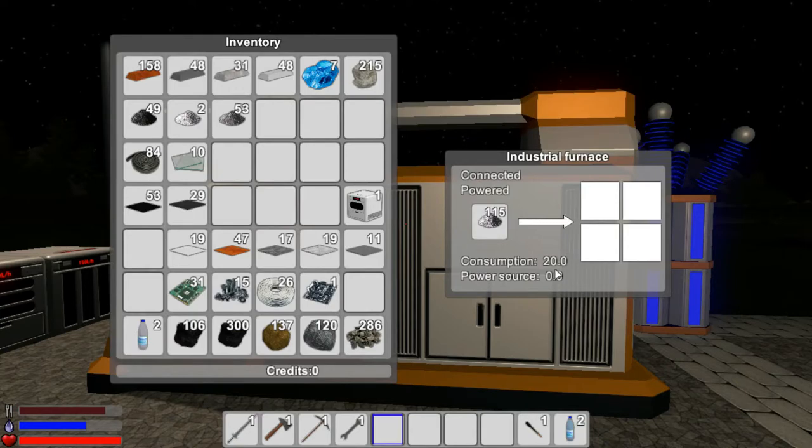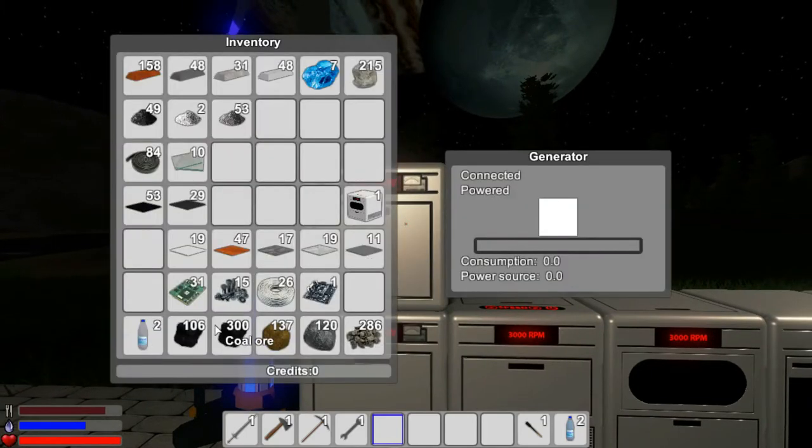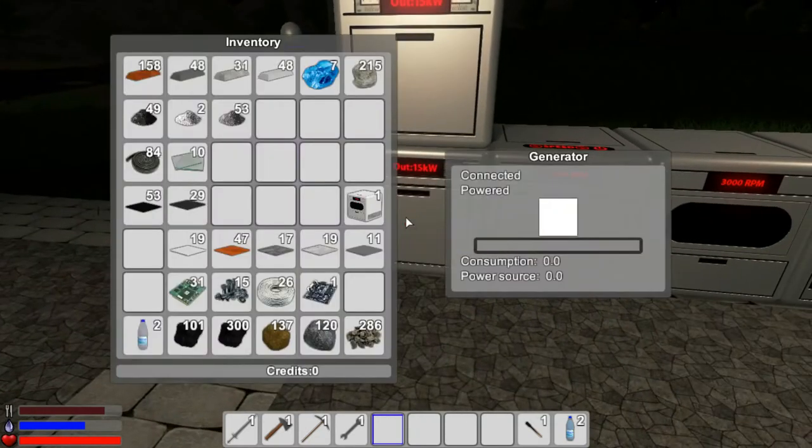Wow, that's going to chew this up like there's nothing. Let's put 5 units in. Wow, we might have to make more storage. That's going to use a lot of power to make the Titan plates.